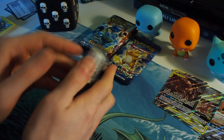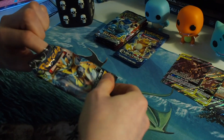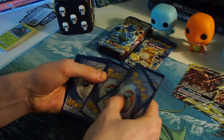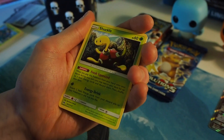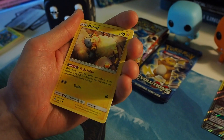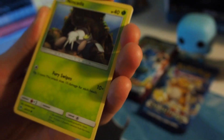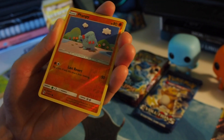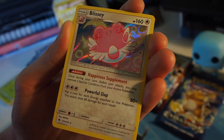Lost Thunder — the Zeraora artwork. Hoping for metal. Close enough. We have the goat. We have Shuckle. We have Nicki Minaj. We have an ant. We have Marill. We have family — that's adorable. We have a Nincada. Morel. Another fan fee. And... Blissey! With the happiness supplement.